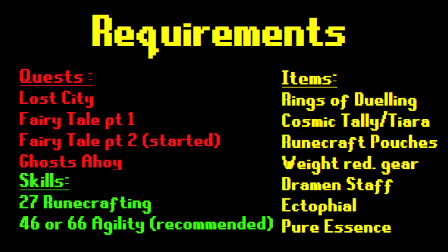Abyssal leeches also drop medium clues, so if you're lucky you can get a medium clue as well. Weight-reducing gear will help you a lot. You will also need your Dramen staff, your Ectophial, and of course pure essence to actually craft the runes.